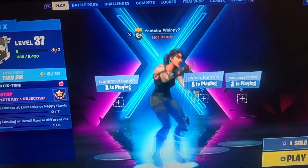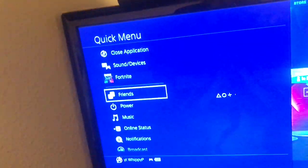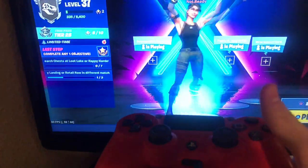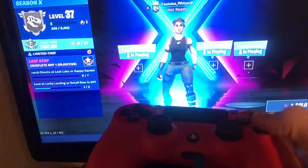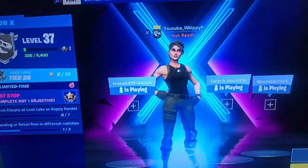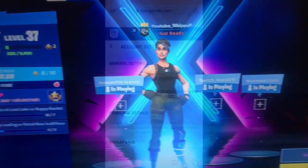So yeah, that's proof that this works. As you can see we're pressing circle to get out, and that is proof that this works. Now I'm going to go onto the Epic Games website and show you how it works.